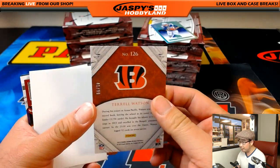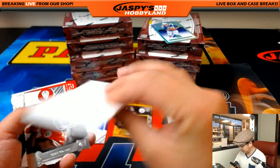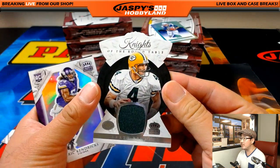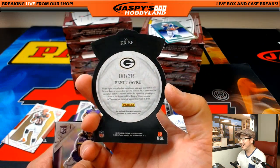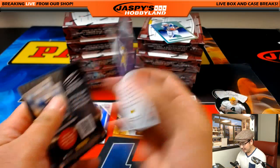Actually that might be numbered — it was. Terrell Watson, 41 out of 99 for the Bengals, Arthur. And Knights of the Roundtable, Brett Favre, 183 out of 299 — the Brett Favre going to Linda. There's Eric Kendricks.